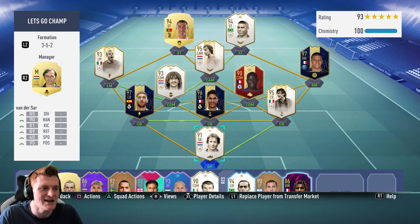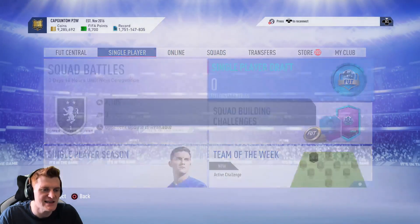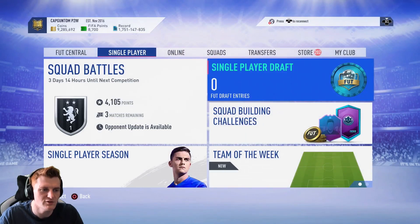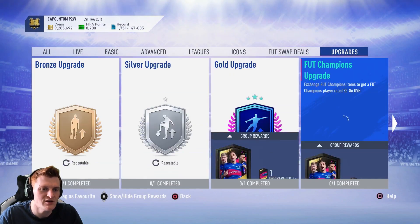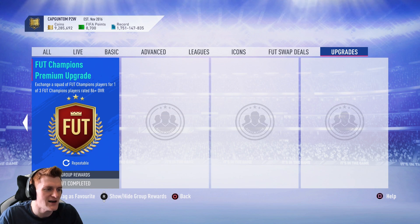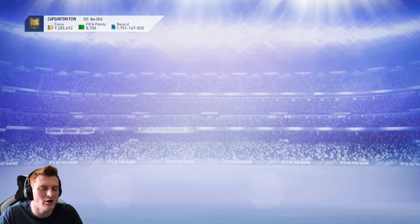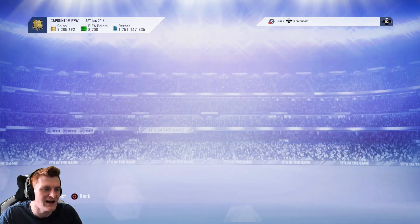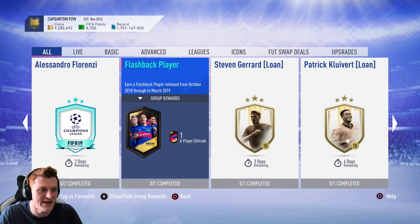We are going to open up all the Foot Champions Rewards, and also do this SBC at some point — the single player draft. We're also doing the Champions Upgrade, putting a team of Red players in to get an 86-plus overall. Fingers crossed that will be good — you get a choice of three. We'll also be doing the Flashback Pack, a guaranteed Flashback Player. Quite expensive, but we'll do it for the banter.